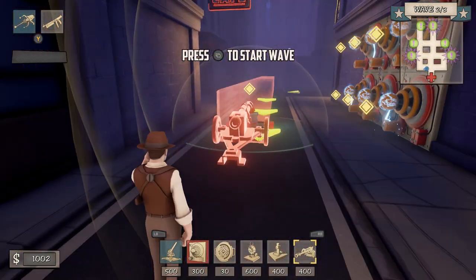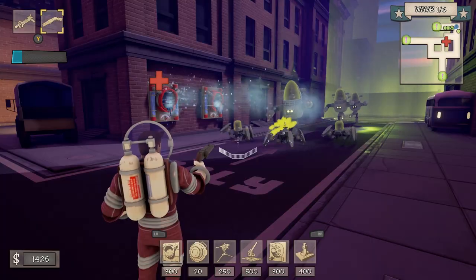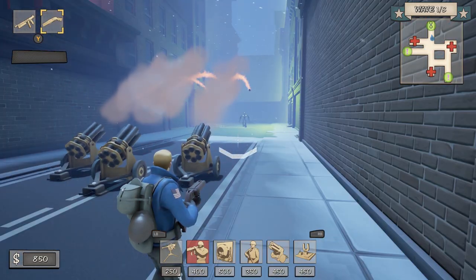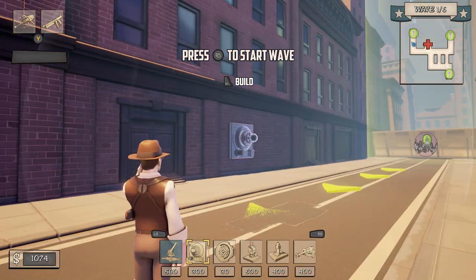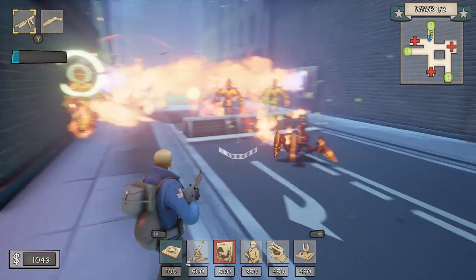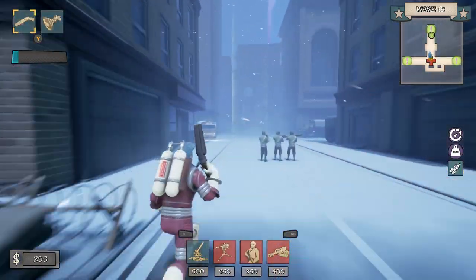Fortified gives you a huge variety of tools to defend the Earth against the Martian Horde — from automatic turrets to wall-mounted ice vents and even high-powered rockets, there's something for everyone. Structures are mostly stationary defenses that are placed on the ground or walls and operate automatically. Success is determined by what structures you bring into battle and how you use them. There's a structure for every situation.